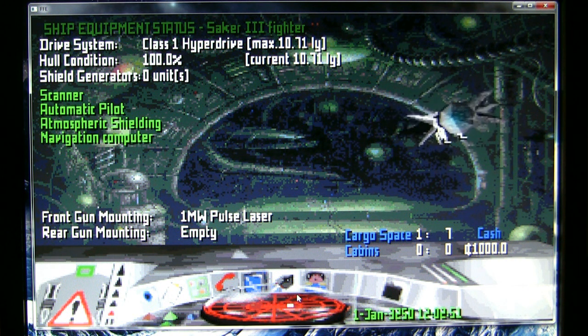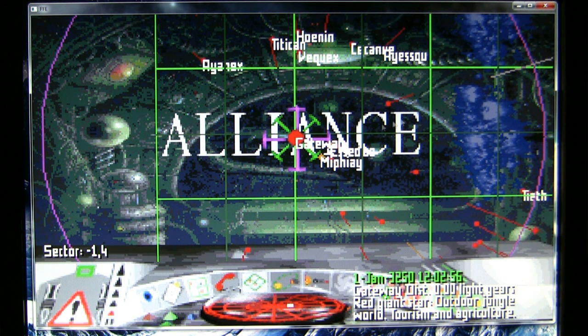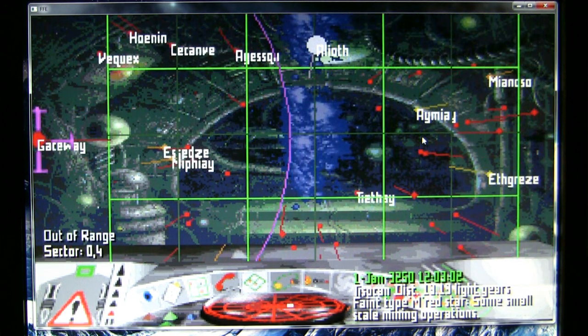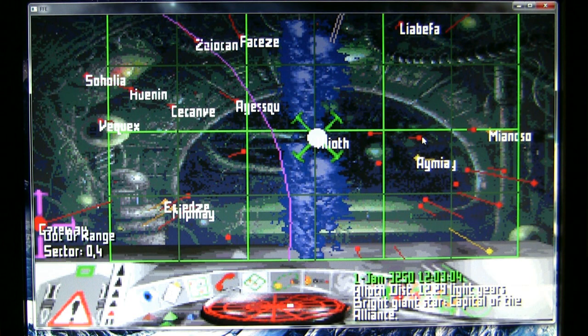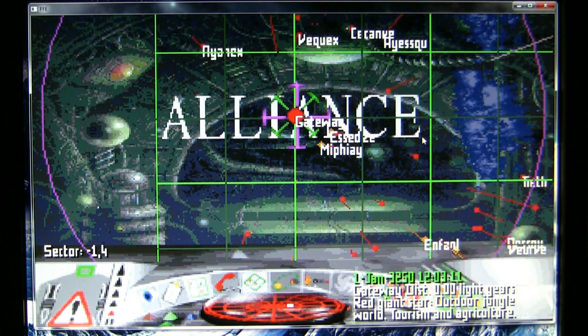Here we go. This is the Alliance part of space, looking at the galactic map in Frontier First Encounters. This is the Alliance base centered around the system of Alioth, where a bunch of battles between the Federation and the Empire caused the political creation of the Alliance of Independent Worlds.